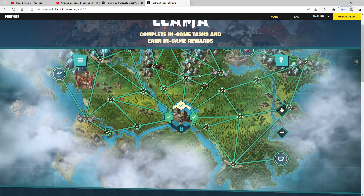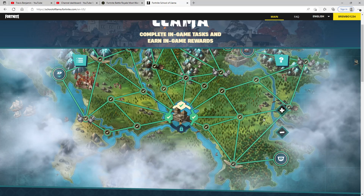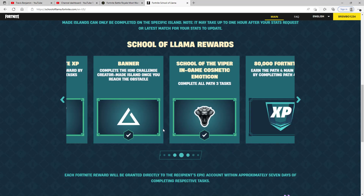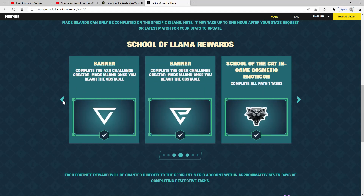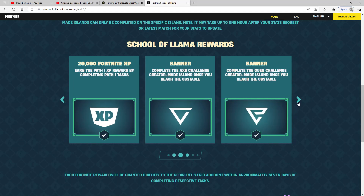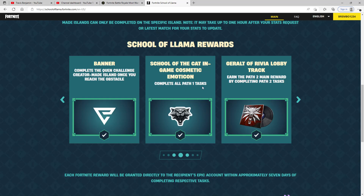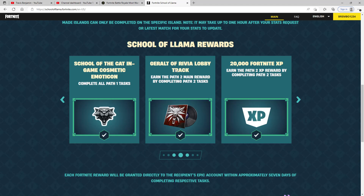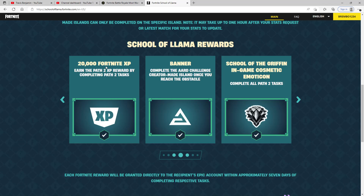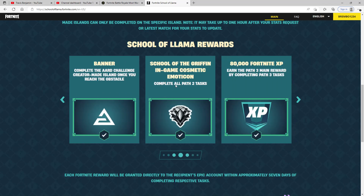Some creative islands you did in Path 1 you still have to do again in Path 2. The most recent one has two names — one is 'The Ship' and the other is something like 'Igna.' For Path 2, the main reward is a lobby track music pack, but if you're a streamer, be aware it is copyrighted. I didn't know that until after I had already done it.